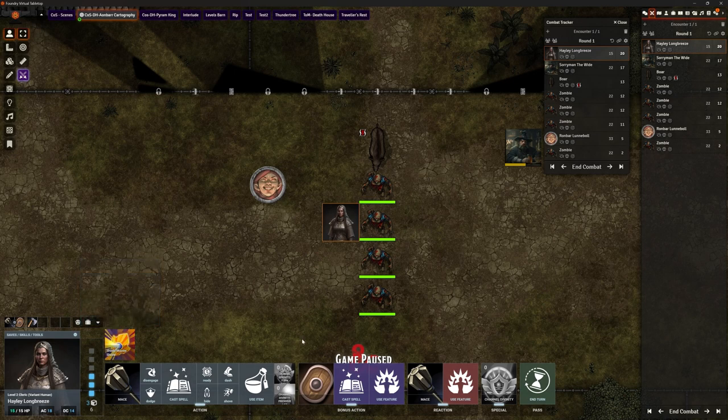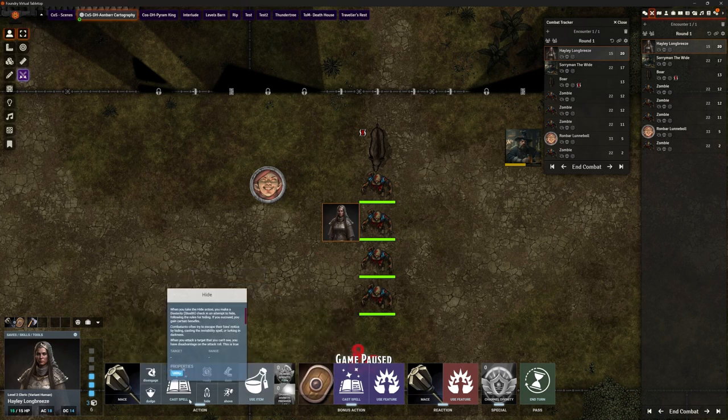Shield master shove is one of the things Hayley likes to do — she shoves them to the ground where she gets advantage because they're prone, then beats them with her mace. That's her raison d'être; everybody's got to have a style.